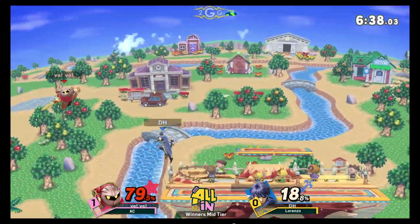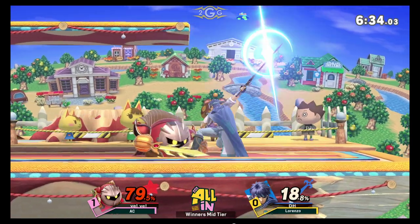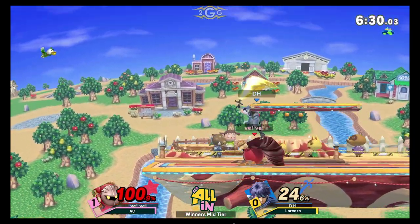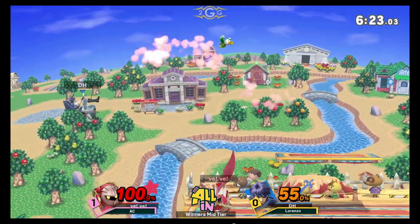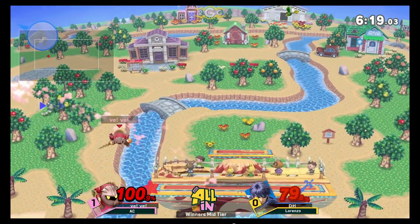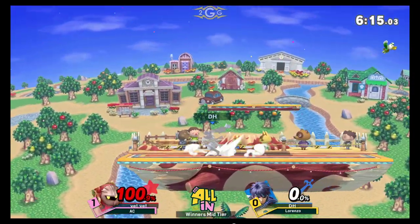AC is still at a relatively low percent, so some of these throw combos from Ike are going to be online. Down throw, goes for the Nair into the fair — really nice extension on the platform. Dimensional hit to get around that one, waits out the dash attack, and that time the spot dodge is going to lead to the Aether out of shield. Dash attack, here come the combos — AC catching the DI in from Lorenzo. The air dodge goes deep to the Tornado once again. AC reclaims the lead.